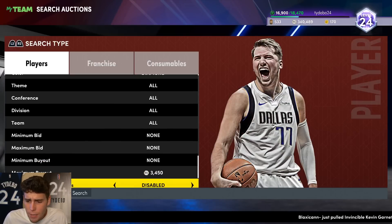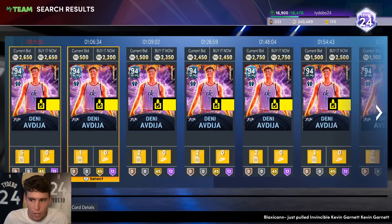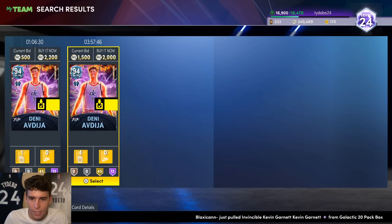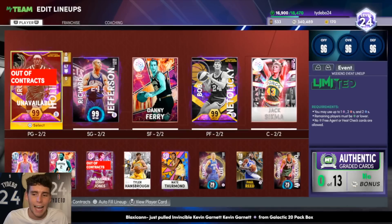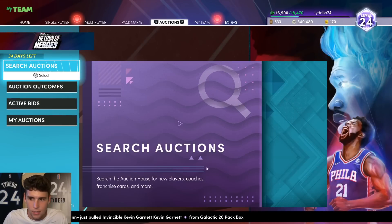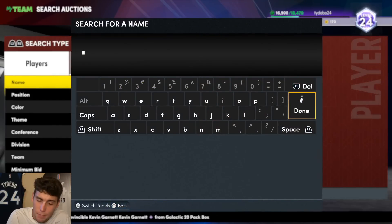I don't use Denny as much because Drew's a new card and I'm just tired of using Denny — it's the same old same old. I know what I'm getting: just one of the best budget point guards in the entire game. He's 6'9", can hold it down, can guard one through four at least. Just such a good guard in my team, but I'm not going to spend too much time on him.